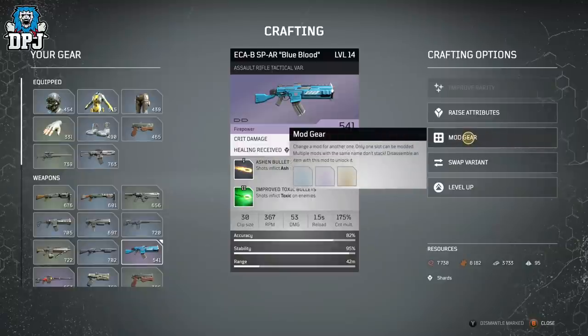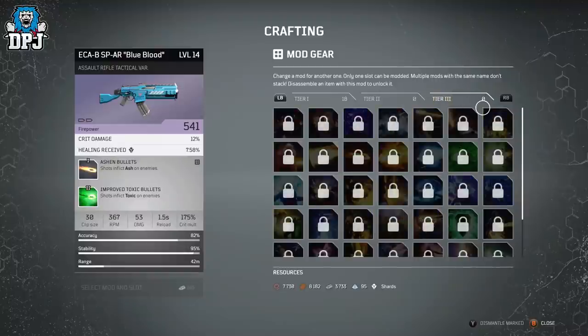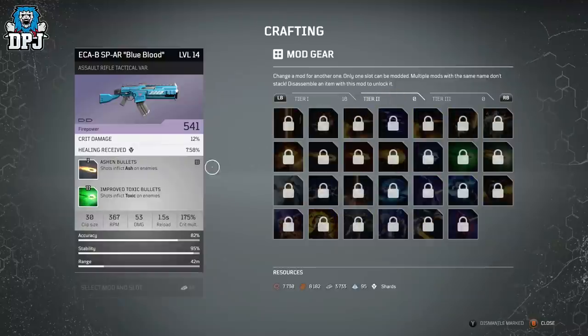Now, modding gear. Epics and legendaries have two mod slots, rares have one, greens and whites have zero. There are three tiers of mods. Tier three is exclusive to legendaries — if you dismantle a legendary, you unlock its tier three mod. Tier one and tier two mods can appear on rares and epics.